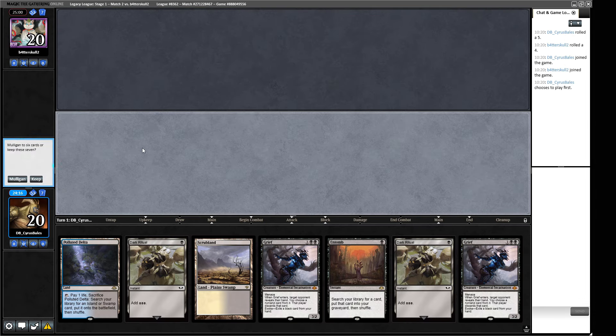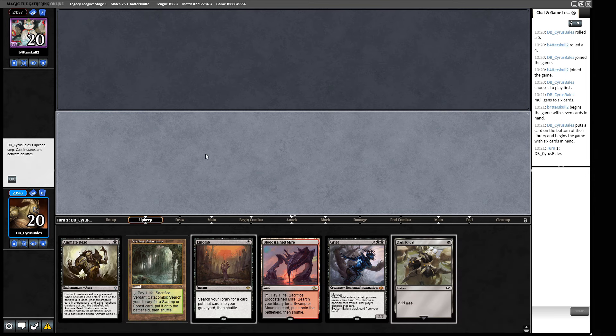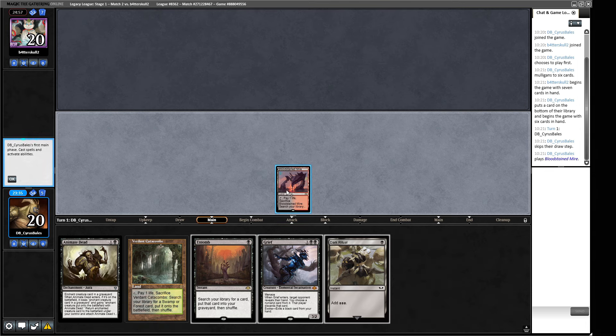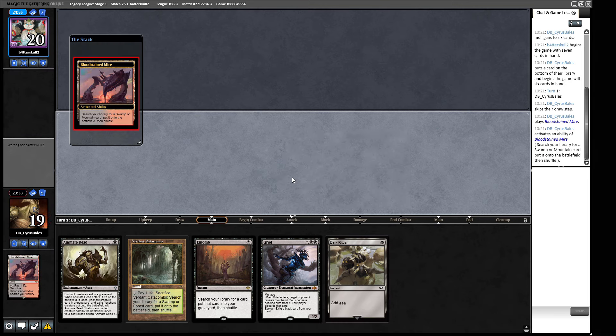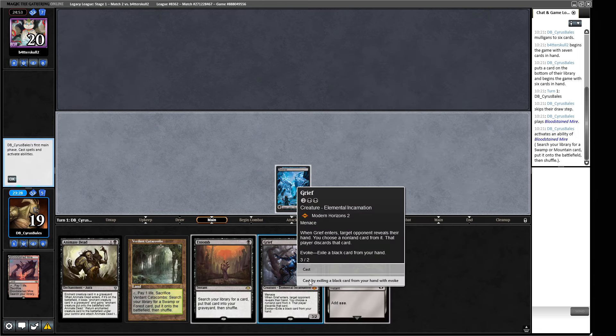We don't have actual Reanimates — we can just hard cast a turn one Grief, go Dark Ritual, Dark Ritual, Grief, and possibly still cast Entomb. We're just looking for one of our eleven reanimation spells off the top. We can do better — we're on the play so we should go for a really aggressive hand. We bottom a land and choose whether to go for it on turn one.